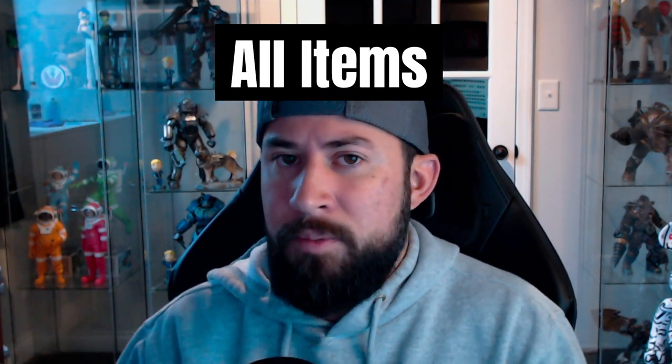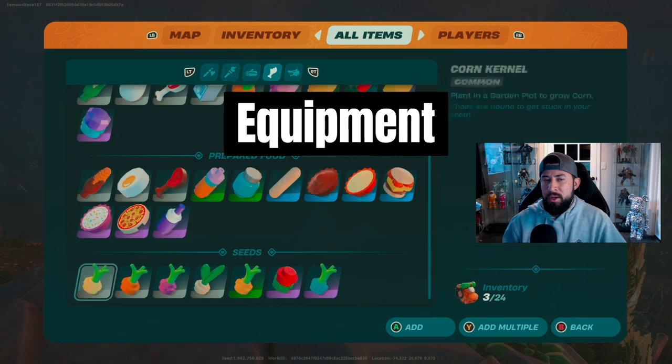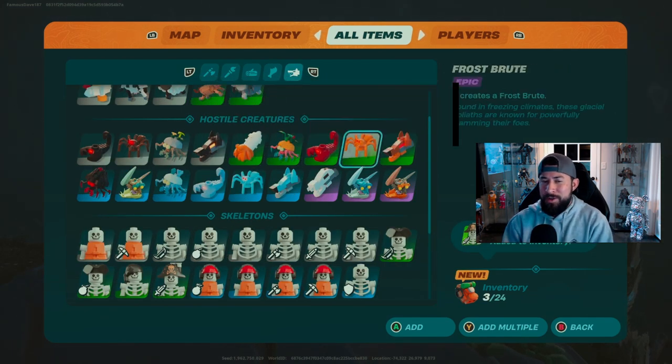I'm also going to go into some ideas I have on how you can combine both of these features to play this game in a completely different way. With the all items menu, this is going to allow you to directly add weapons, equipment, food, and even hostile enemies to your inventory.